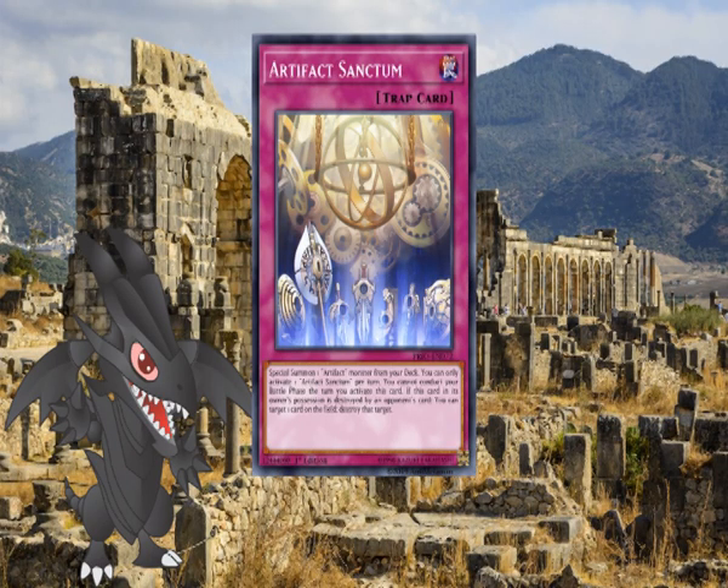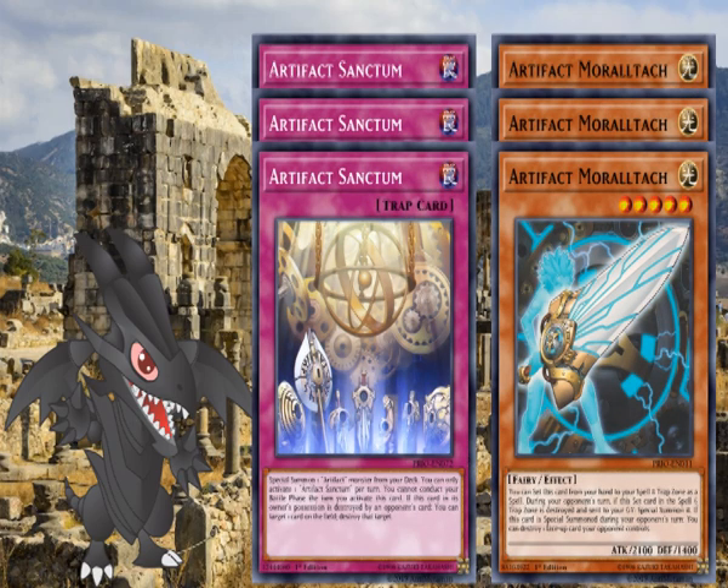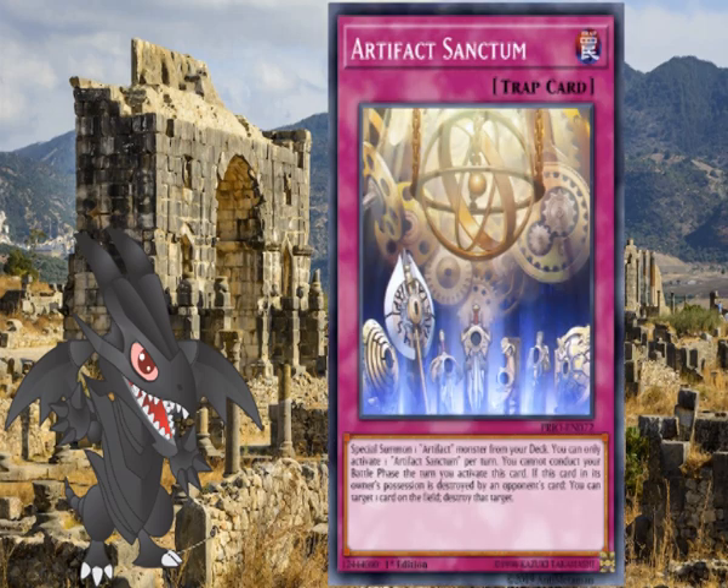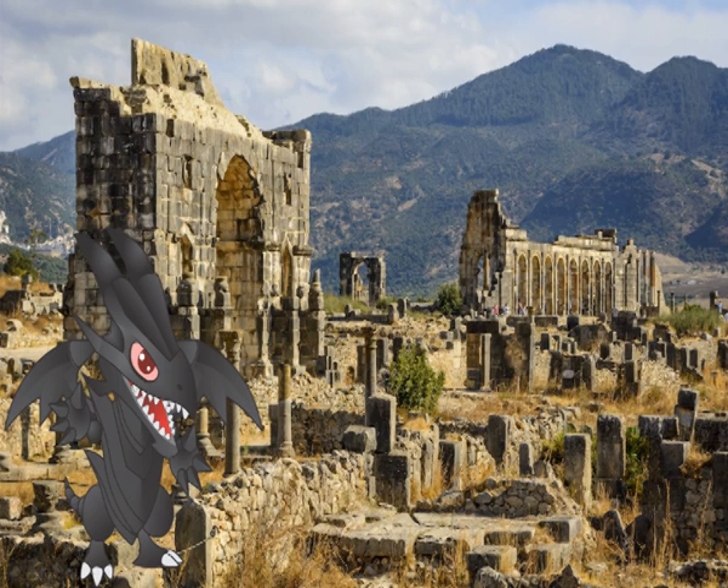The core of the old engine was using Artifact Sanctum and Artifact Moralltach at three copies each. Artifact Sanctum is a normal trap that lets you special summon one Artifact monster from your deck. You can only activate one Artifact Sanctum per turn, and you cannot conduct your battle phase the turn you activate this card. If this card in its owner's possession is destroyed by an opponent's card, you can target one card on the field and destroy it. Artifact Moralltach is a level five light fairy-type effect monster. You can set this card from your hand to your spell and trap zone as a spell. During your opponent's turn, if this set card in the spell and trap zone is destroyed and sent to the graveyard, special summon it. If this card is special summoned during the opponent's turn, you can destroy one face-up card your opponent controls.